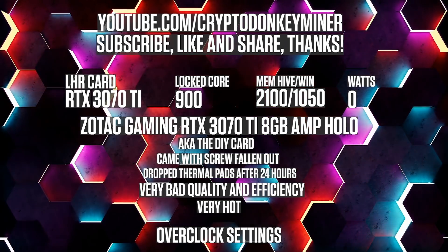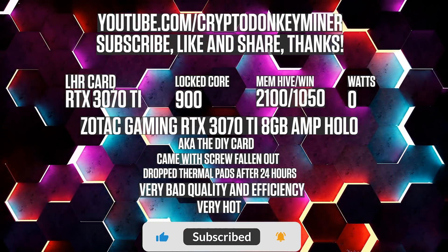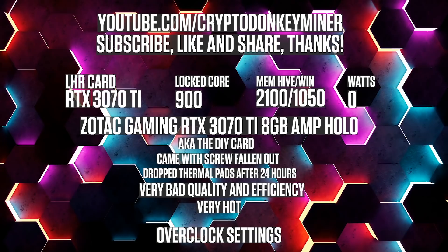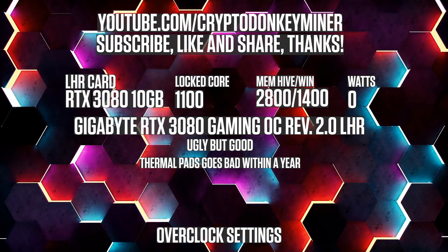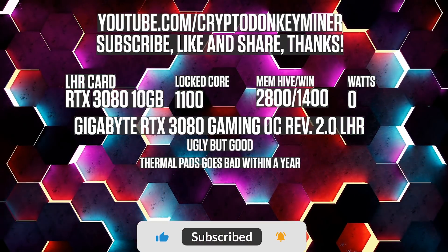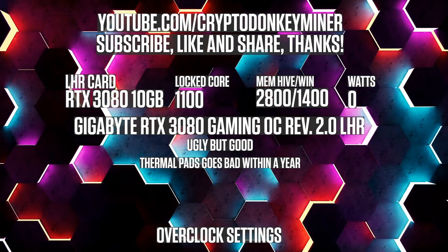Overclock settings for the RTX 3070 Ti mining Ethereum: lock the core clock at 900, set the memory clock to 2100 in HiveOS, 1050 in Windows. Overclock settings for the RTX 3080 10GB mining Ethereum: set the core clock to 1100 and the memory clock to 2800 in HiveOS, which is 1400 in Windows.